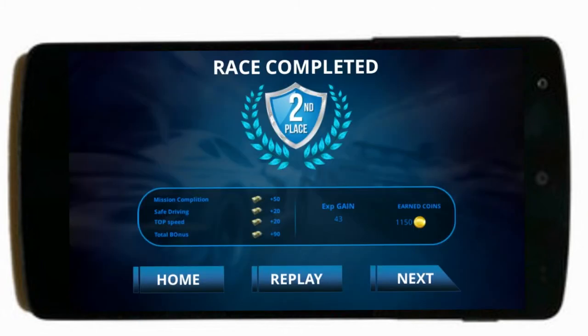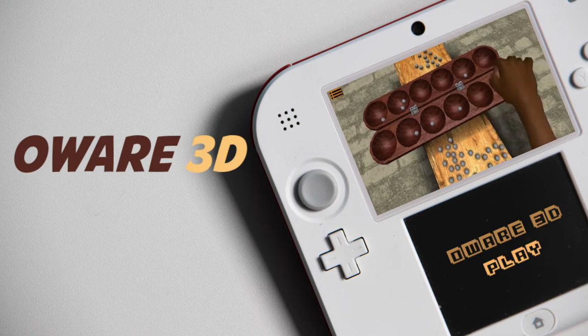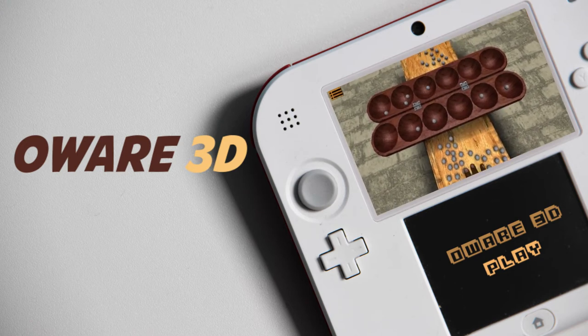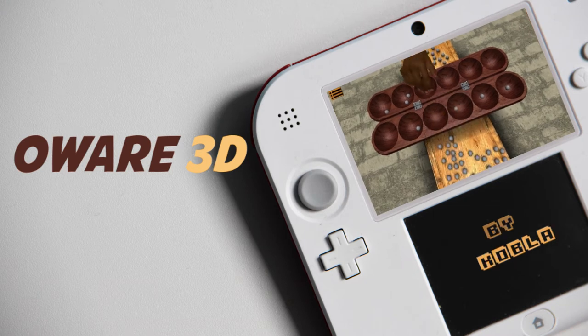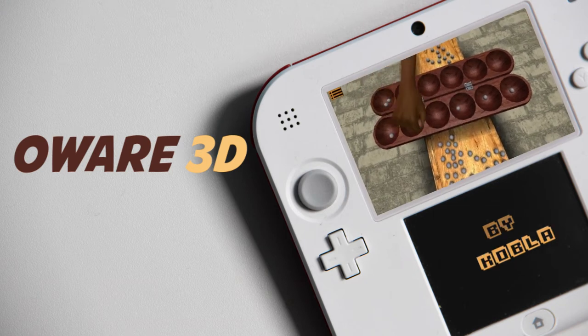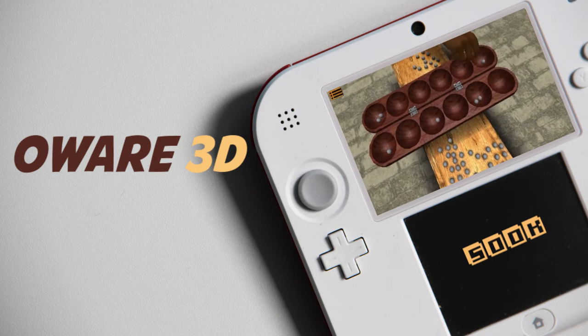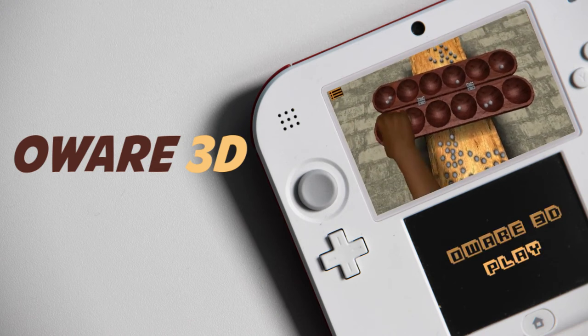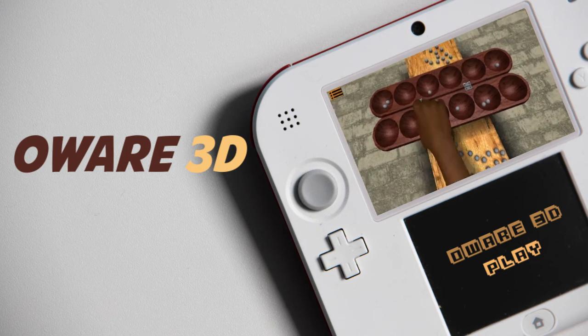The next game we check out is Oware 3D, a man-class style game featuring HD graphics and awesome gameplay. In 2013, Oware 3D won the MTN Apps Challenge and has gotten better and better since then. Developed by Kobla Nyome, it currently has over 500k downloads on the Play Store. This is actually my favorite board game, so I'm happy someone made a digital rendition of it.